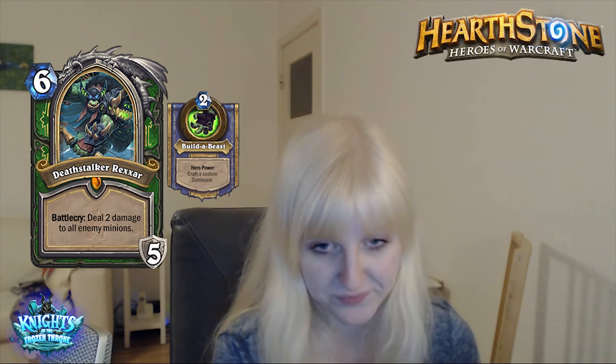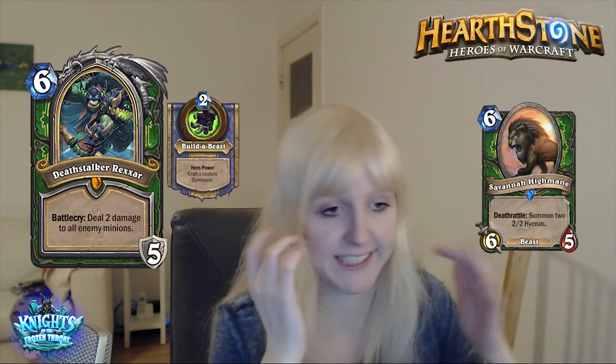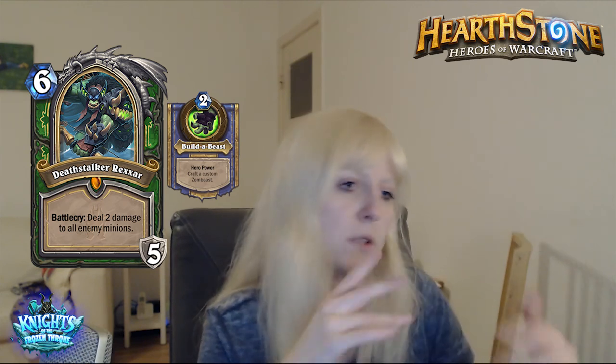First hero card revealed is for Rexxar the hunter — Deathstalker Rexxar, 6 mana. Battlecry: deal 2 damage to all enemy minions. And it gives you 5 armor and a hero power that lets you create a Zombeast. A Zombeast is basically: you get to discover 2 beasts, and they will get combined into 1 with all the effects and mana costs combined. So if you combine a 4 mana 3/3 that generates two 1/1 tokens with a high mana beast, you get a 9/8 deathrattle that summons two 1/1s. I think that's cool. I don't know if it's viable.